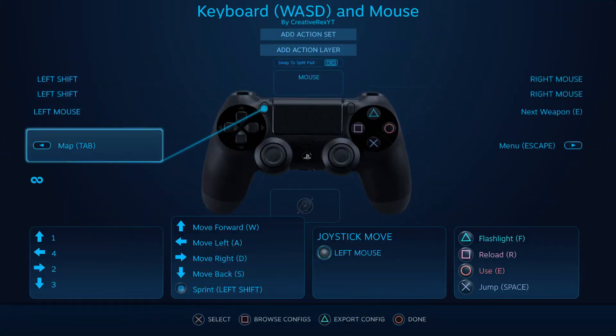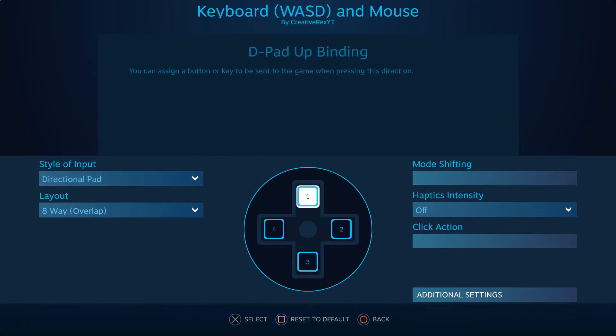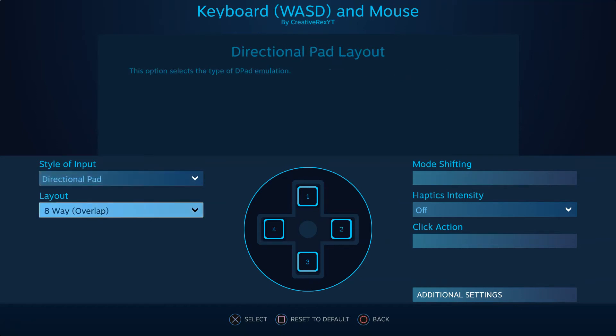It's been a while. The D-Pad is going to be 1, 2, 3, and 4, because that's going to be your inventory. Style of Input: Directional Pad, Layout: Eight-Way Overlap. And for the joystick, you're just going to have it W, A, S, and D. Style of Input: Directional Pad, Eight-Way Overlap.